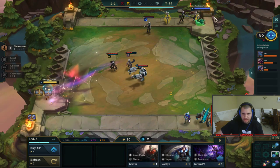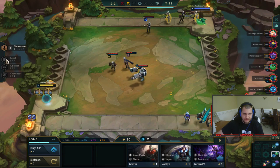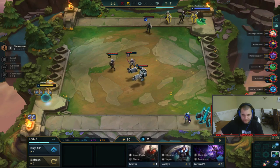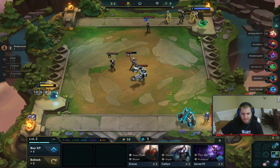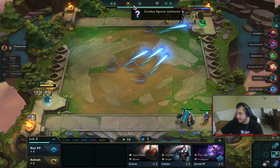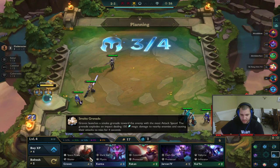I'm trying to loss-streak right now — I'm full on inting, and inting just means you're throwing the game. These are the real players right here. You can see the crossed swords icon up top — that's when I fight a real opponent.